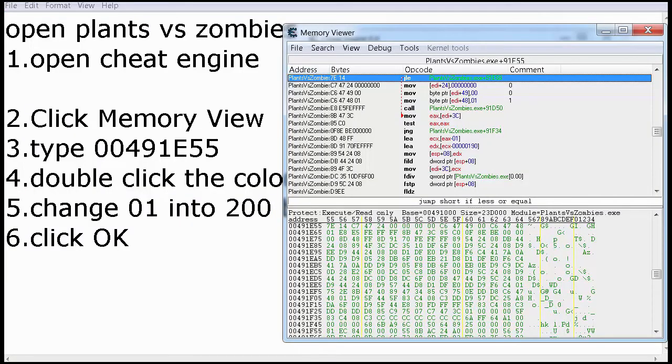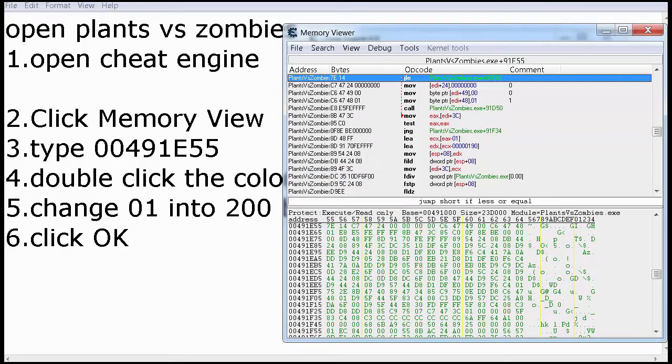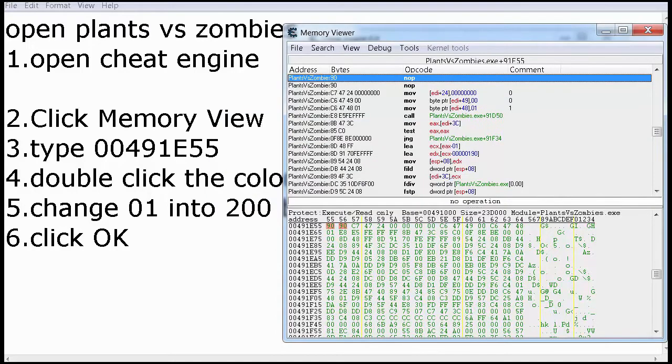Now you click here, right-click in this blue area, go to address, and type in 00491E55. I already typed it here, so it will lead you to this location. Now what you're gonna do — click on the bottom of the code. There is a word called 'delay'. Just double-click it and change it to 'nop'. It will say the code is one byte long — it will ask if you want to replace the remainder with nops. Click yes.